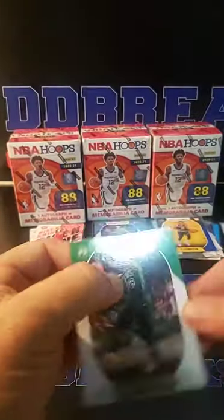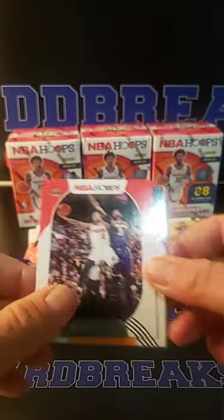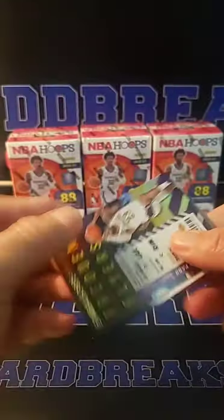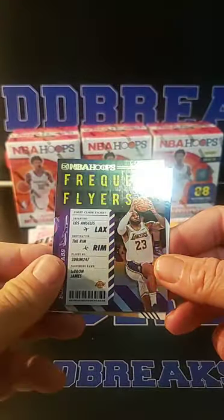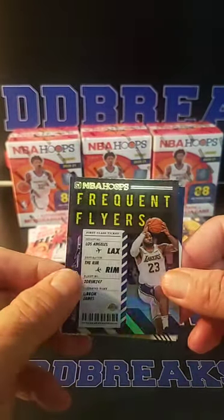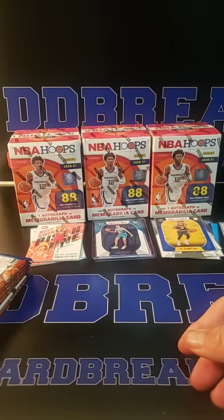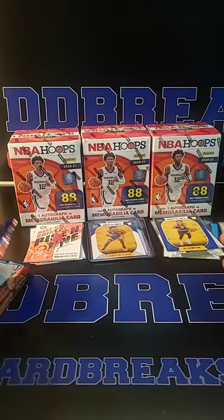Marcus Smart, Morris, Lillard. English, Washington. Frequent Flyer Hollow — LeBron James for the Lakers. LeBron with the Hollow Frequent Flyer. Nice one there. Kara Lewis and Precious for Miami. So it's a nice box going so far — the Wiseman and the LeBron Hollow.